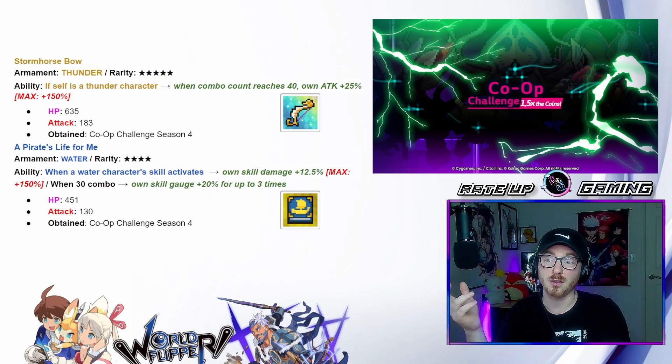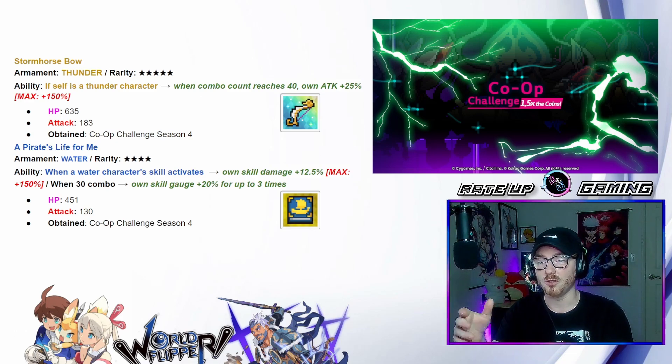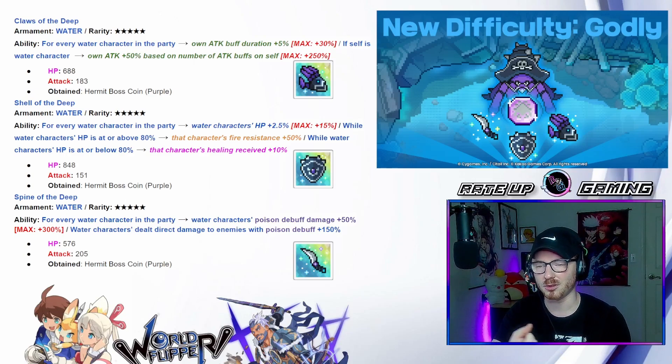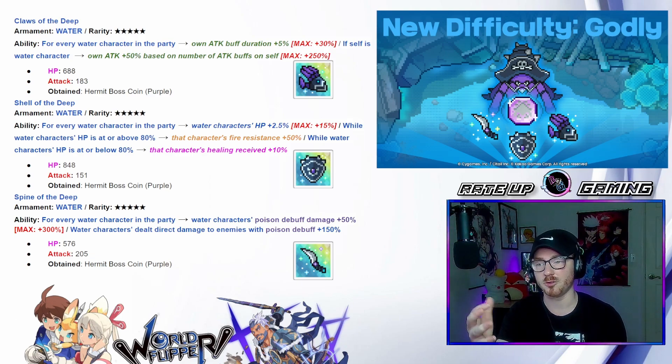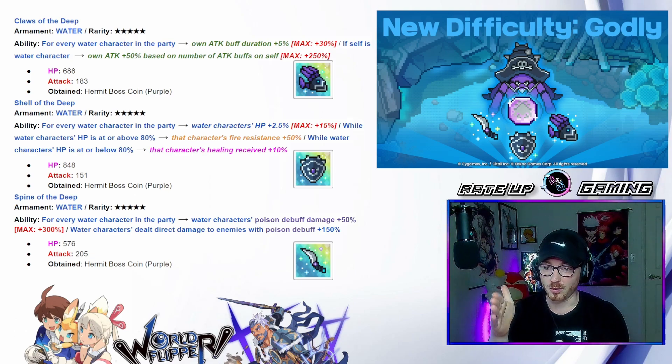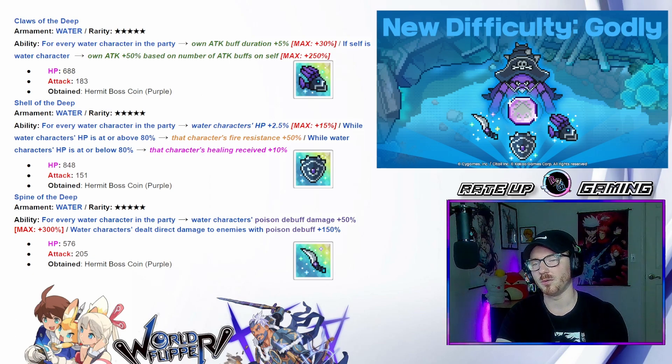Now we're going to hop into the big water upgrades — what makes water just so much nicer. We've got the three Godly weapons. We have the thunder ones that upgraded our fever teams and made thunder better in general, and we're going to use those weapons to destroy this boss. The first weapon is the Claws of the Deep — all five-star weapons as per usual with the Godly upgrades. For every water character in the party, own attack buff duration goes up 5% to a maximum of 30%. If self is a water character, own attack goes up 50 based on the number of attack buffs on self, up to a maximum of 250.